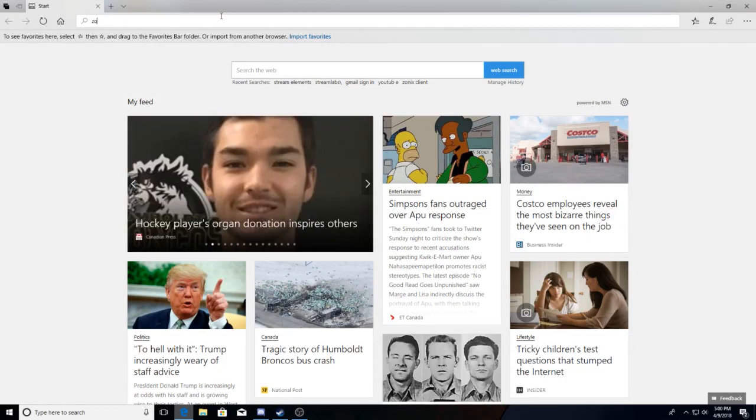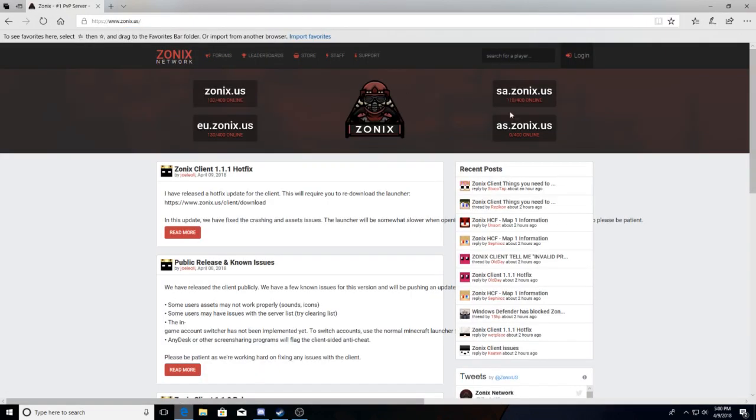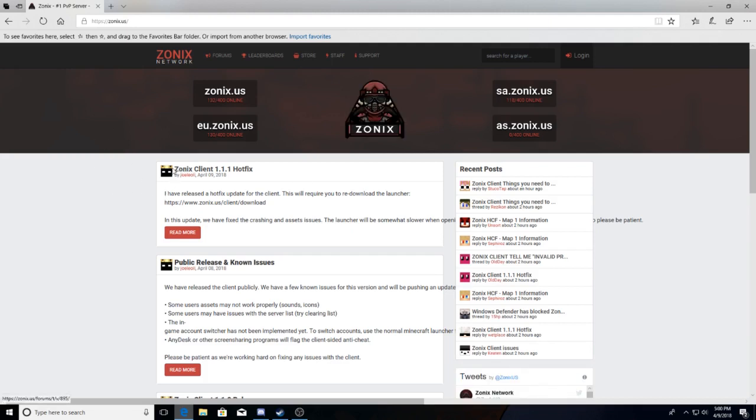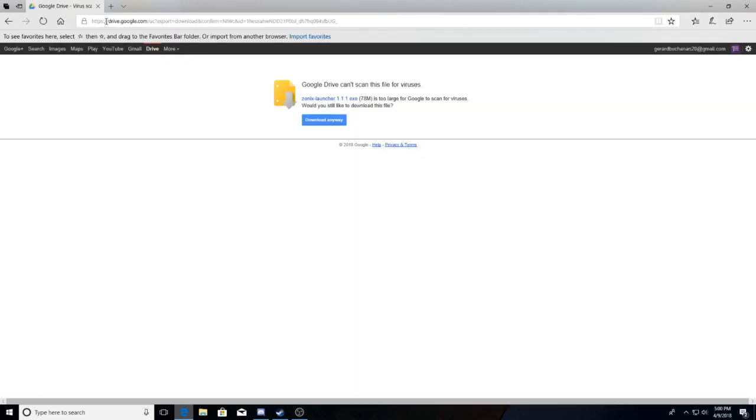So to download it, search Zonix — it's zonics.us — and it brings you to their website. Search Zonix client and it comes up. There should be a Zonix client v1.1 hotfix download link. Copy that link, paste it in, and Google Drive will say it can't scan because it's such a big file — just click Download Anyway. When it's downloaded just launch it; it takes a couple of minutes to launch but it is really good and does make your FPS better. Thank you guys so much for watching — leave a like, comment, and subscribe. Peace out, see you guys in the next one.